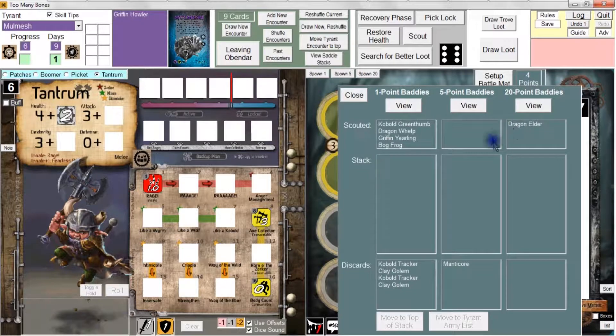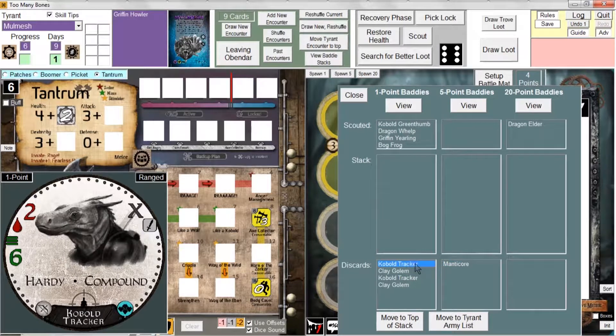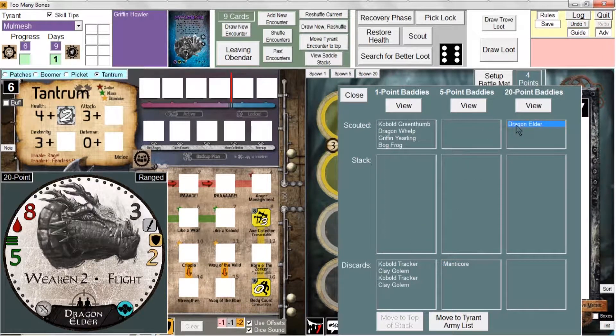I've scouted a 20-point Baddie, and I have defeated these four one-point Baddies and the Manticore, the five-point Baddie. Any of these Baddies you can click on and view their enlarged chip in the bottom left corner of the screen. So here's the Cobalt Tracker, and here's the Dragon Elder, and so forth.